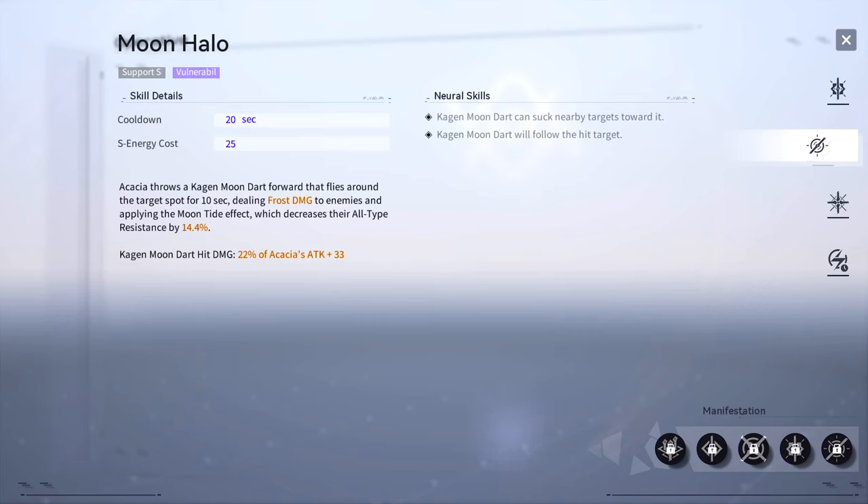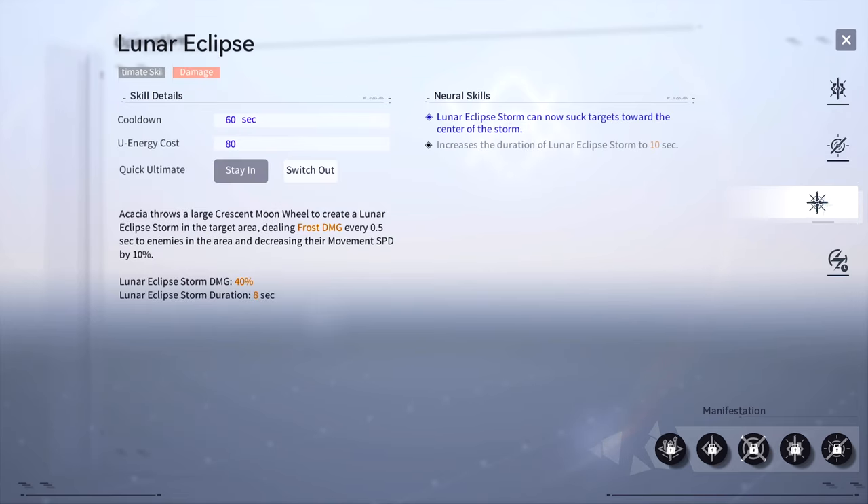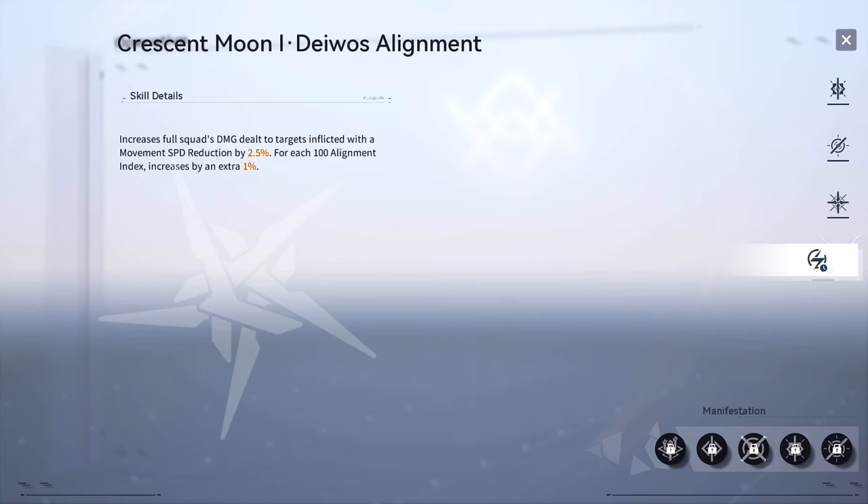This can be further upgraded via Akasha's neuronics Moon Halo cluster enhancements. Akasha's ultimate Lunar Eclipse allows her to deploy a crescent moon wheel to create a cyclone. Enemies trapped inside the cyclone will take damage every 0.5 seconds, and their movement speed will be lowered by 10 for 8 seconds. This can be further upgraded via Akasha's neuronics Lunar Eclipse cluster enhancements. Her passive Crescent Moon increases the full squad's damage dealt to targets inflicted with a movement speed reduction by 2.5%.